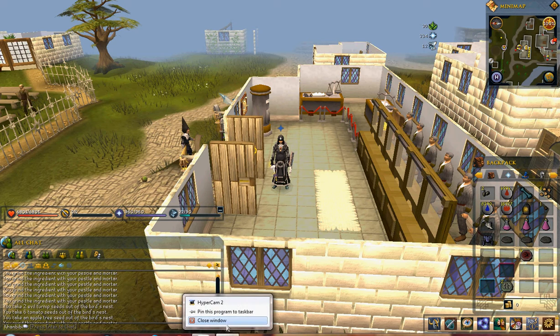Let me try the bank box. I got more white lily which is great. Search the nest — more evil turnip, more tomato. Okay, apple tree seed.